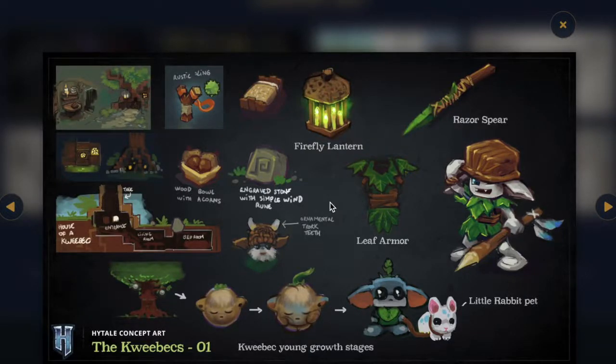Next up is the Kweebecs. They didn't have a rune on the iconography part, but there's a reference to engraved stone with simple wind runes. So maybe, just like the Farans, they represent wind and freedom. I believe the Kweebecs will be another friendly faction that you'll have to help out. They're by far everyone's favorite faction in the game. They're going to be in the first part of the story, probably the guys who help you along in the beginning.